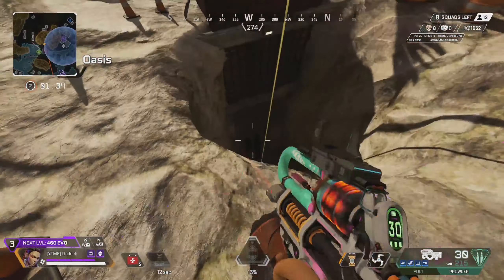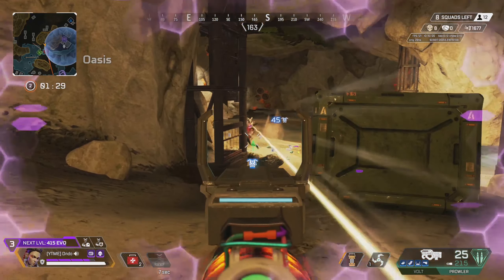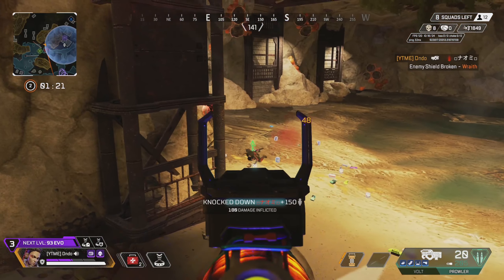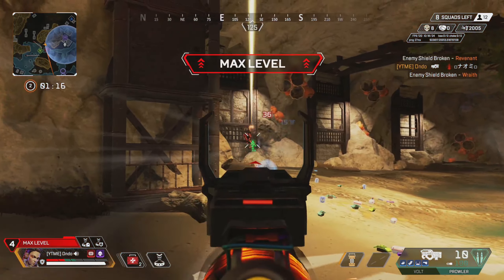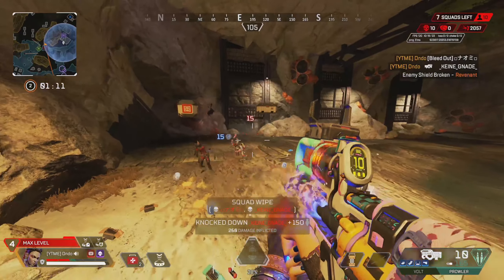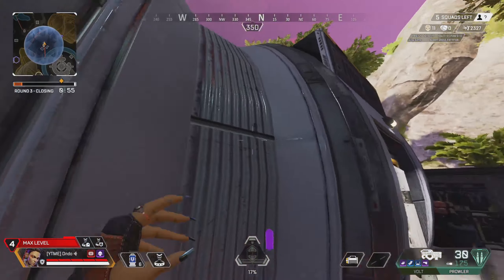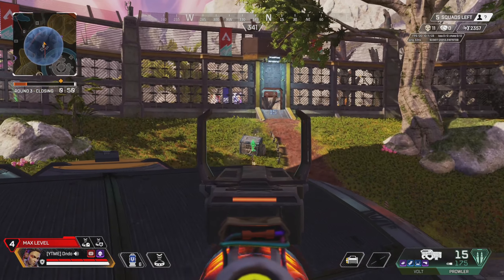Next up is another SMG — the Prowler. In the background you can see I'm using it with a 2x scope, which actually kind of works like an AR if you learn to control the recoil. It does so much damage — a couple of burst hits can knock someone. I used to love it with the select-fire attachment for full auto, but even burst it is too strong not to mention.